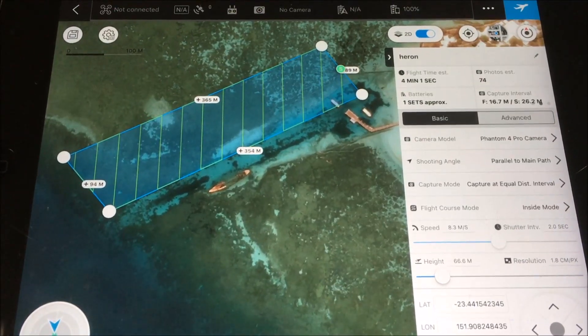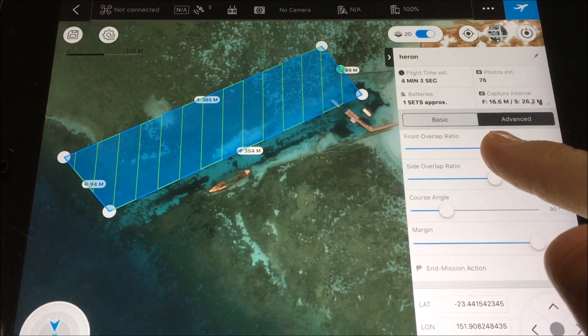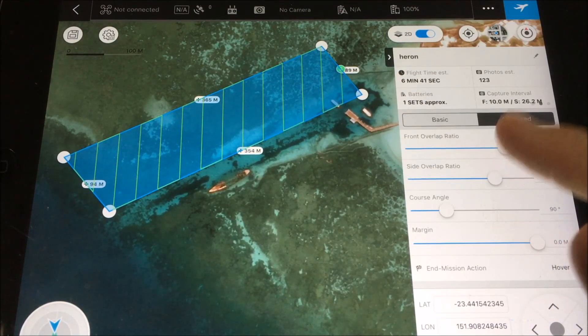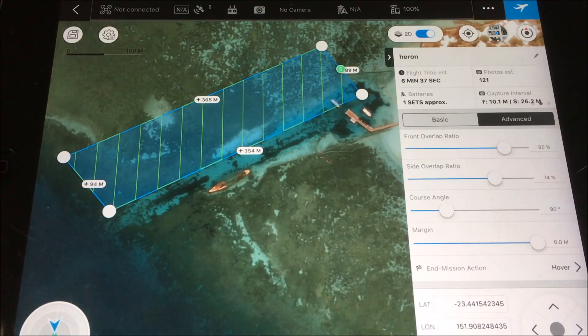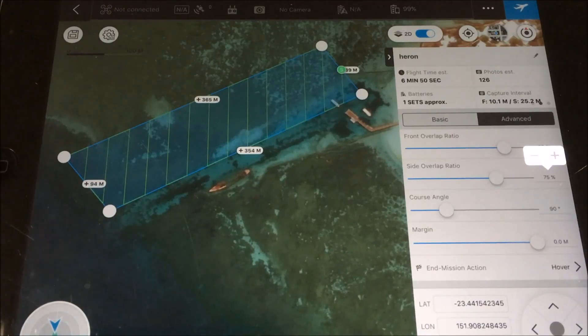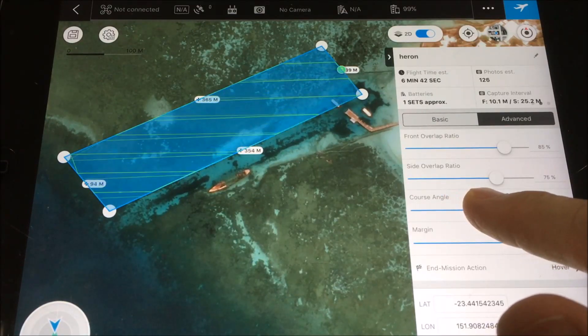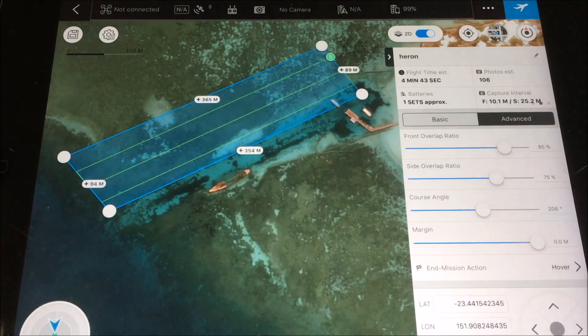I can also head into the Advanced section, where I can alter the overlap of my photos. I like to have 85% overlap on my photos when flying on the reef, so let's push that up. It's a bit of a challenge with fat fingers on these little slider bars, but you get used to it. On this latest version you can also tap directly on the numbers and click plus or minus to make fine adjustments. You can also change the course angle — particularly handy in a marine environment where you don't want to fly directly into the sun and get a lot of sun glint. You'll see the flight time changes as you change the course angle, so sometimes you want to go with the most efficient course angle. The flight time is significantly less doing that, and it's estimating 106 photos over about three flight lines.